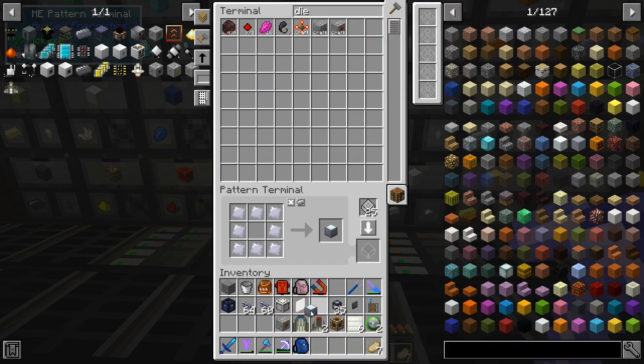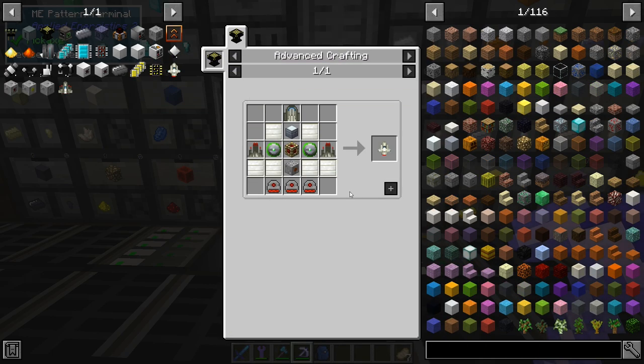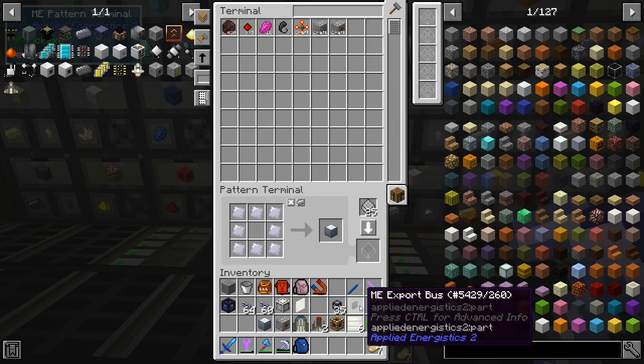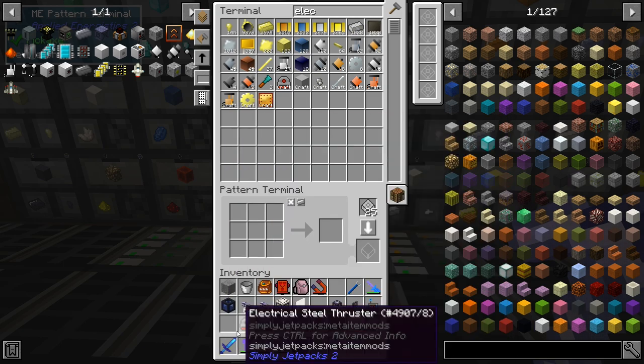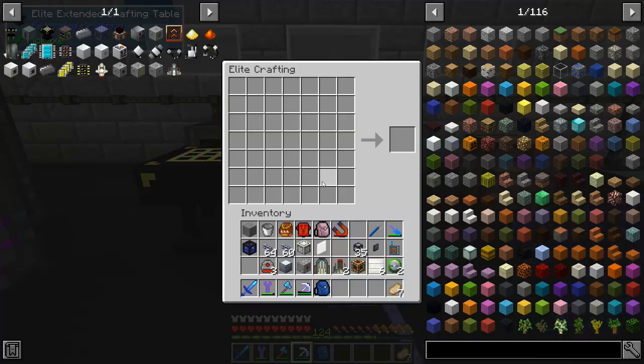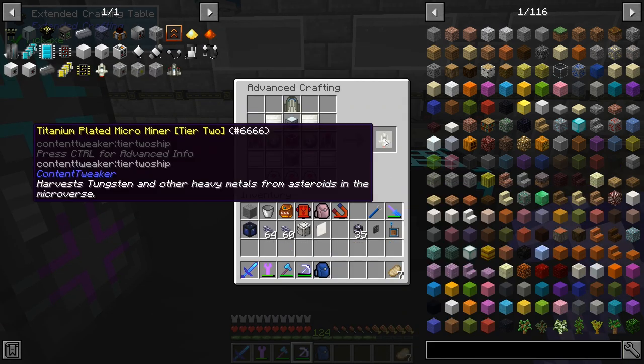Do we have everything for the diesel engine? There it is — okay so that's one two three four five six seven. I did count eight last time, did I count wrong? Oh yeah, we're missing the electrical steel. Three steelers, okay. So what we're going to be able to do: go into this pattern — three of these, one of these, one of these, one of these, two of these, one of these, six of these, and two of these — and that's going to give us something.